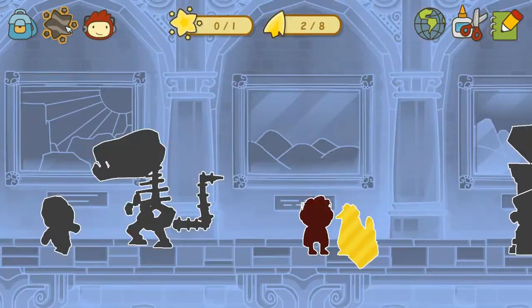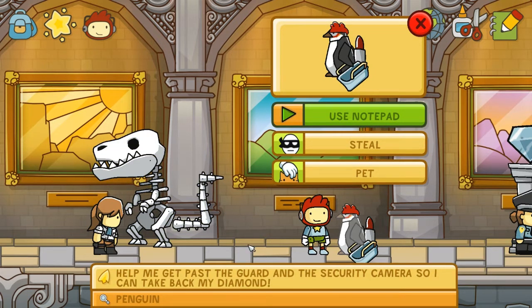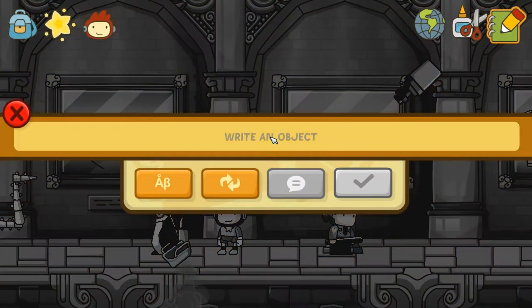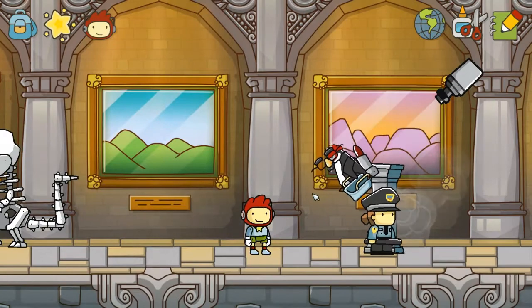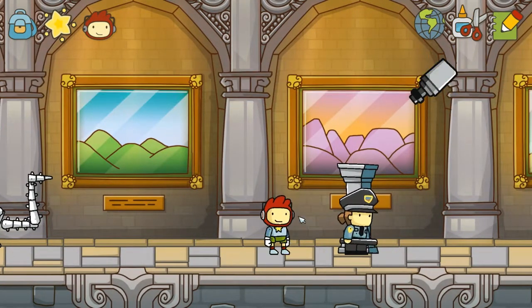Of course the penguin with the red thing and the rocket and the purse needs help — because this is Scribblenauts. 'Help me get past the guard and security camera so I can take back my diamond.' Why does a penguin have a diamond? We'll get him a disguise. And he walked right through — because the disguise totally doesn't cover the fact that he's a penguin. The guard didn't notice. Having done that, let's see who else needs help.